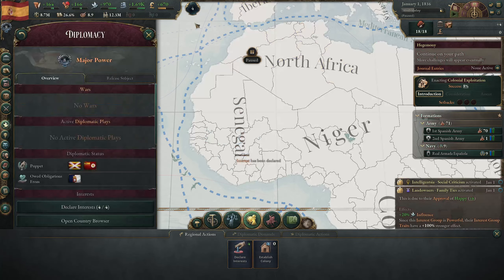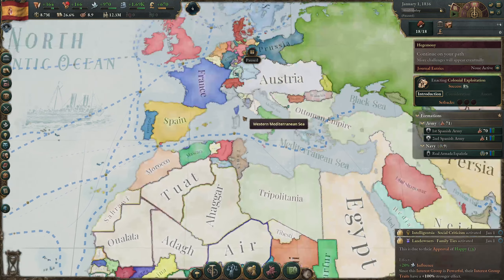I like to lift up the lower and middle strata whenever I play this game - that's going to be our goal: a really high standard of living, a really prosperous Spain, and try to put ourselves back into the number one or two spot in the world. Building logging camps - all good on taxation. Oh, we've got to declare our interests, so I will declare interest over here in Senegal.